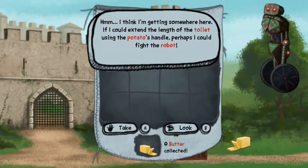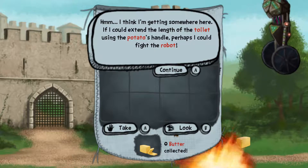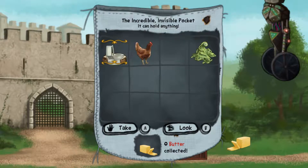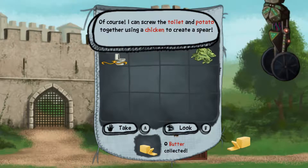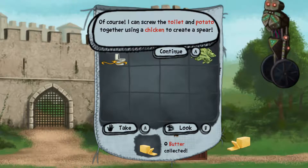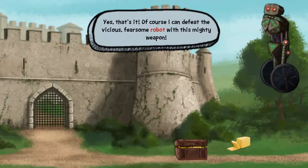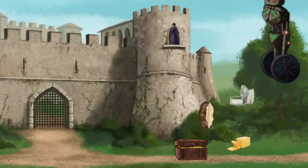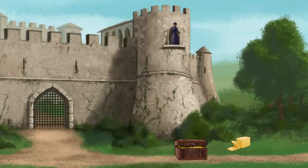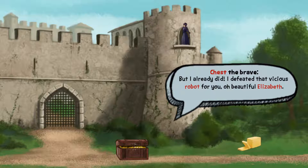I think I'm getting somewhere here. If I could extend the length of the toilet using the potato handle, perhaps I could fight the robot. Of course — I can screw the toilet and potato together using a chicken to create a spear! Yes, that's it! I can defeat the vicious fearsome robot with this mighty weapon. And I already did — I defeated that vicious robot for you, oh beautiful Elizabeth.